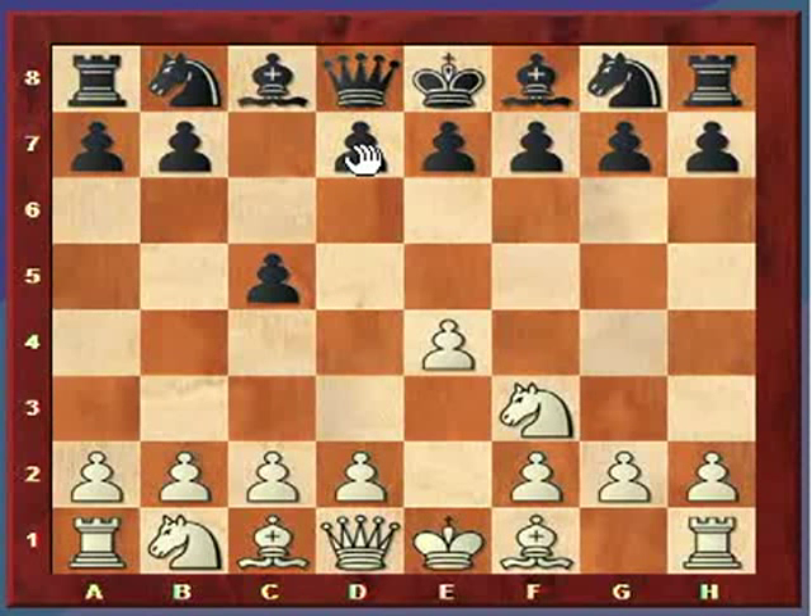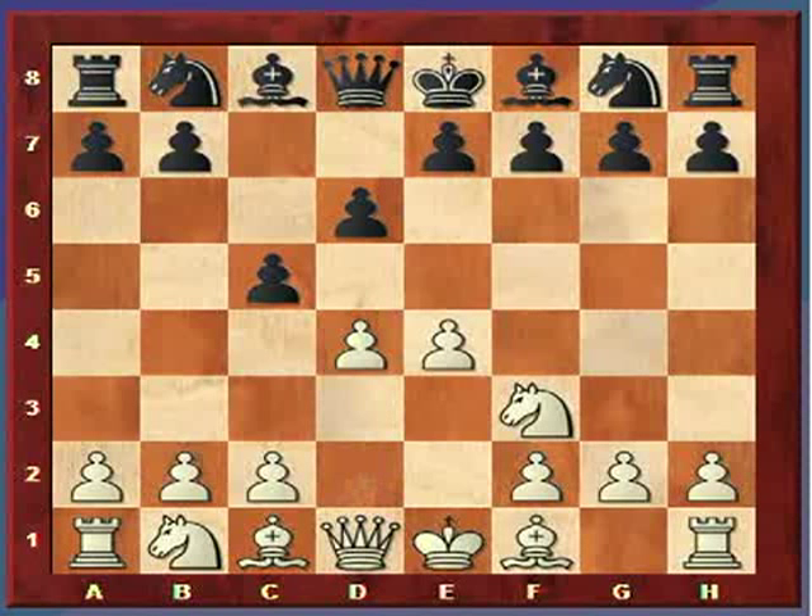So after black plays D6, play normally continues — these are moves played in a large percentage of games — with D4. Black will now capture the D pawn, which goes back to my introduction comments. This was black's plan: when white plays D4, black captures. Black will then have a central majority of pawns, but white will get the lead in development.